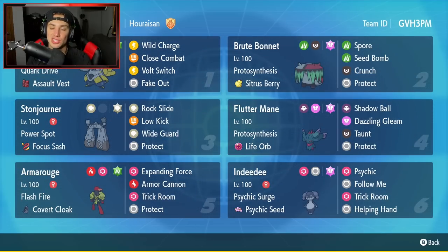If you want to rent this team for yourself, the Rent Code is at the top right hand corner. Let's hop on our ranked double ladder and grab some wins with this Power Spot Stonejourner team.